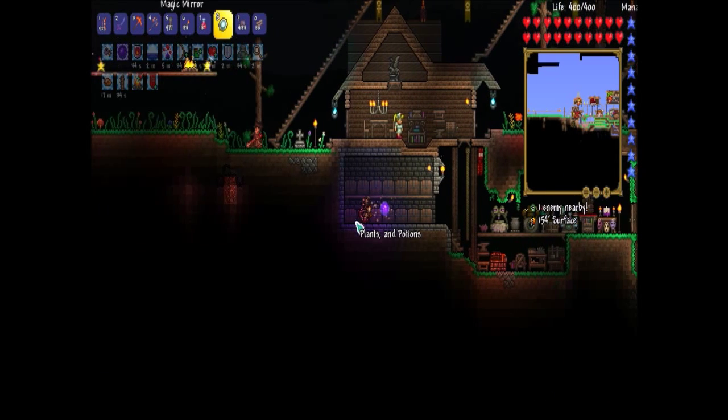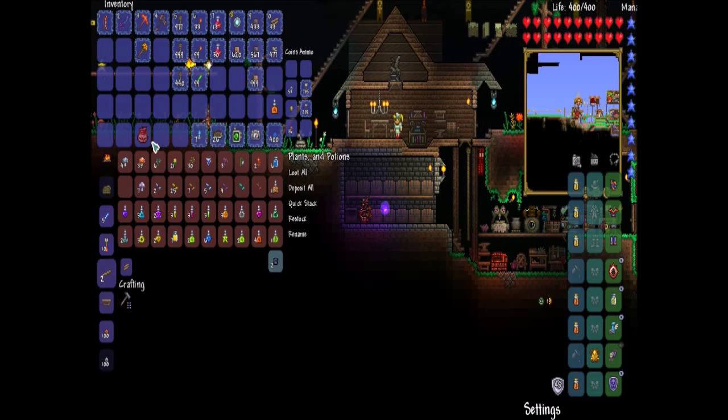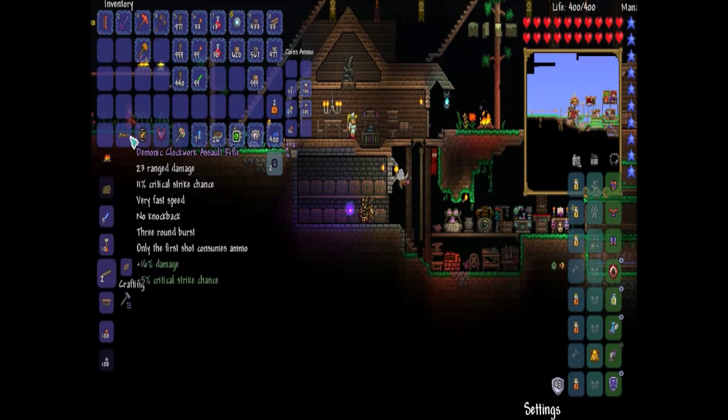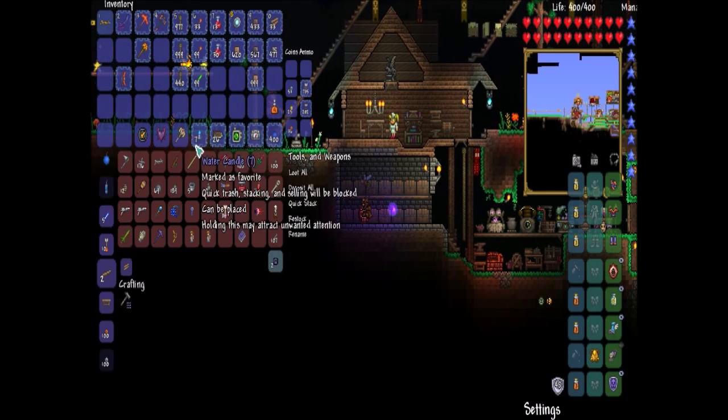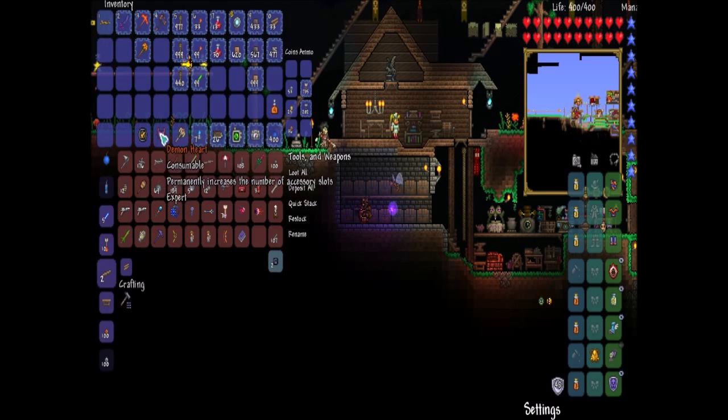Fire Blossom Seed! The Demon Heart! Oh yes, we got the Clockwork Assault Rifle! Let's go ahead and replace the Hellwing Bow with the Clockwork Assault Rifle.